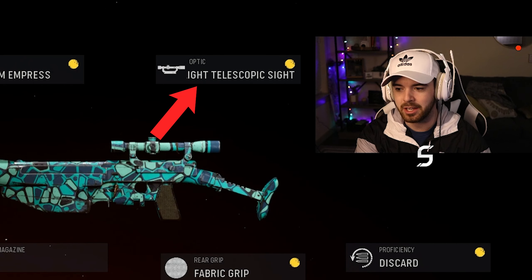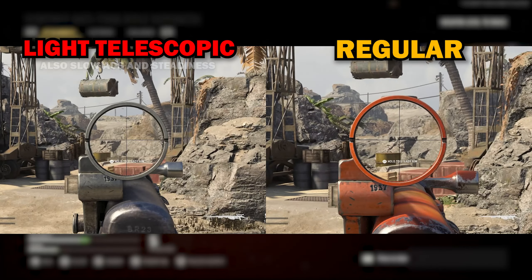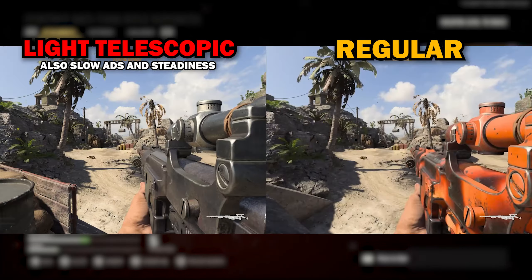The difference between a normal scope and a light telescopic sight is this right here. The light telescopic sight is a little bit smaller than the regular scope, so it's a little bit different when you scope in. But it's also not like a reflex sight, so it's kind of a weird feeling.